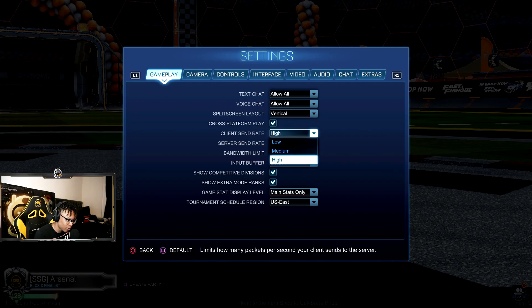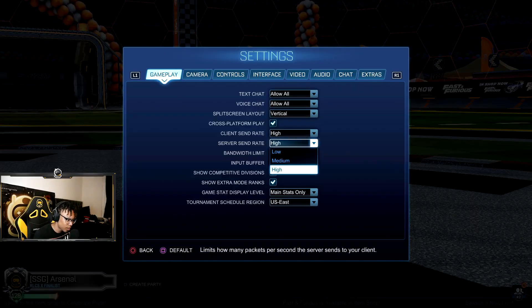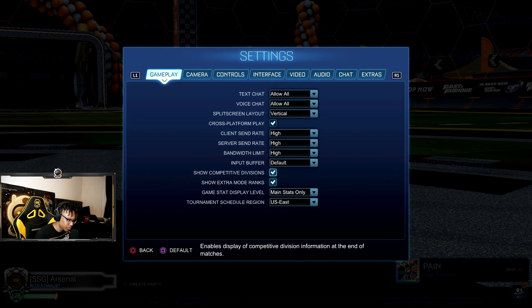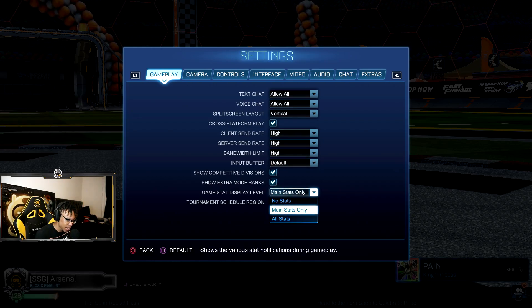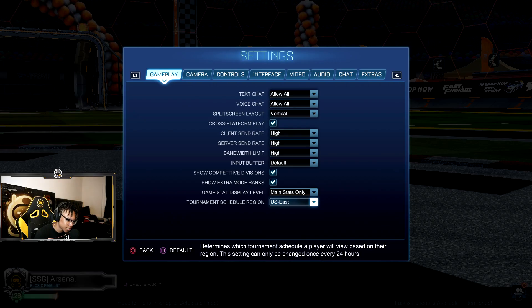Client sim rate, I normally have mine on high because I got a good PC, you know what I'm saying? I normally have all of these on high — I don't think I ever changed them, I just leave it there. Input buffer, I leave mine on default, but I know people change theirs to STS or CSCS depending on if they start lagging and stuff like that, but I don't really notice the difference. And then I just leave these two the same — not that really important. Main stats I like because when you get saves and stuff like that, it lets you know. And then US East because I'm from US East.